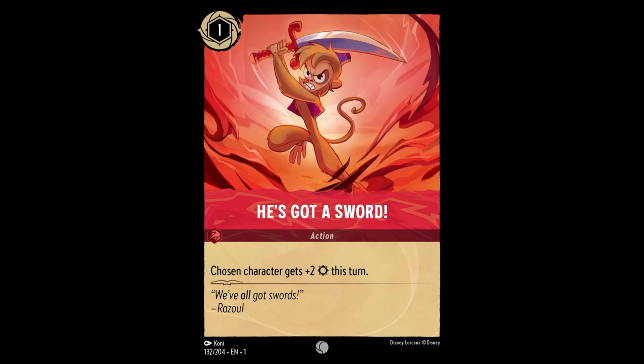Let's take a look at one of my favorite movie scenes. He's got a sword. One cost inkable action — chosen character gets plus two combat power this turn.